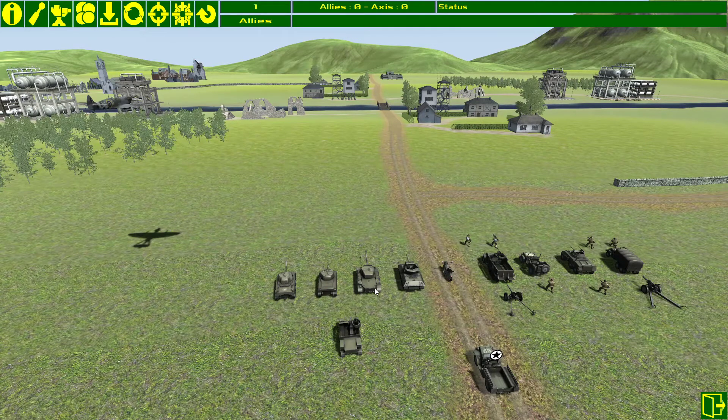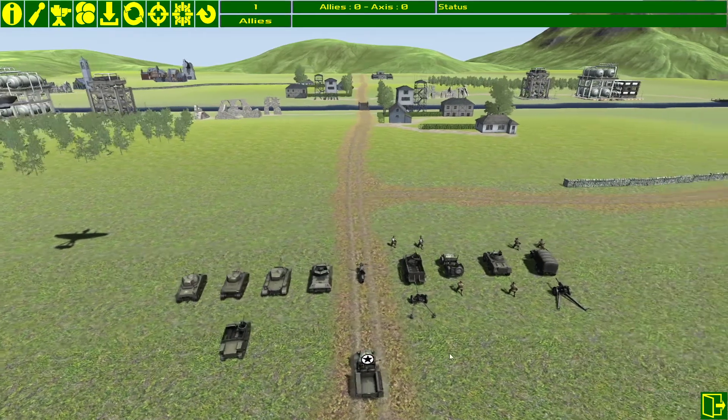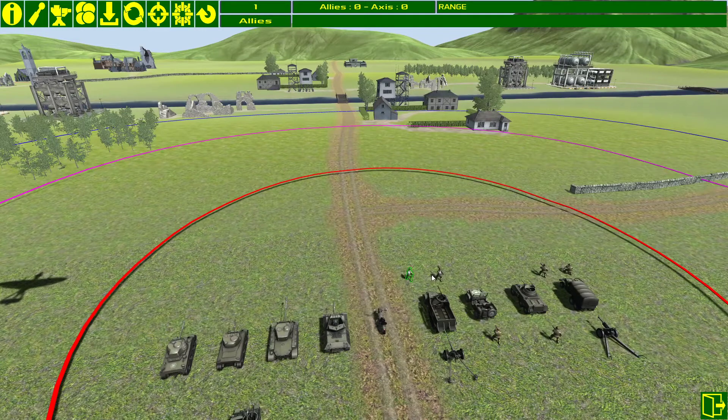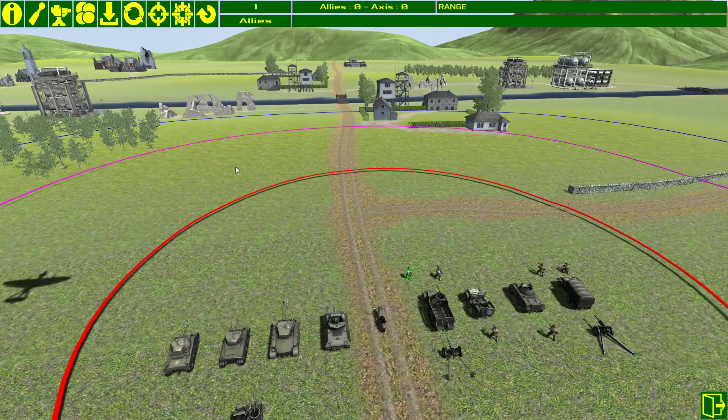Some units have great visibility. Infantry units are the heart of the game. If I click on the laser icon, it shows you the unit can fire on targets within the red circle, suppress targets within the purple circle, and see targets within the blue circle. The difference between firing to kill and firing to suppress is the extra range — you can prevent a target from advancing, and for one turn their vision becomes impaired so they don't provide value to the rest of their team.